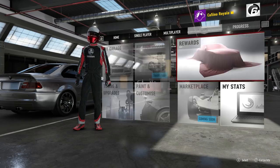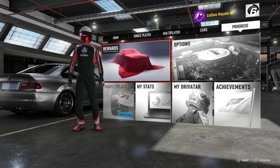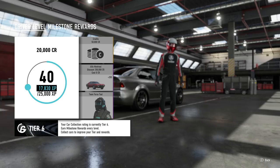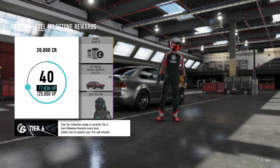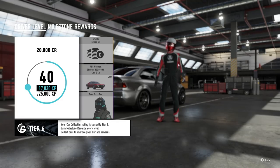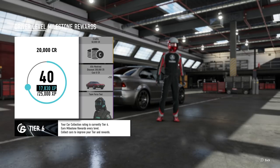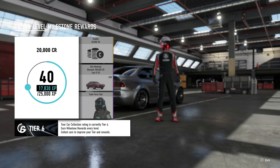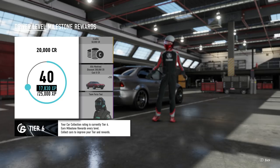Forza 7 does level-up rewards a little bit differently. You don't get the wheel spins like you got in 6 or Horizon 3. Instead, you get this: every time you level up, you get 20,000 credits guaranteed, a choice of a further 50,000 credits, a car with a very large discount — offered essentially as a free car — or you can go for a driver's suit. This system still rewards you fairly decently. I'm getting a 200,000 credit discount on every car that comes through here. I've been playing this game about two or three days — that's a fairly sizable amount already.